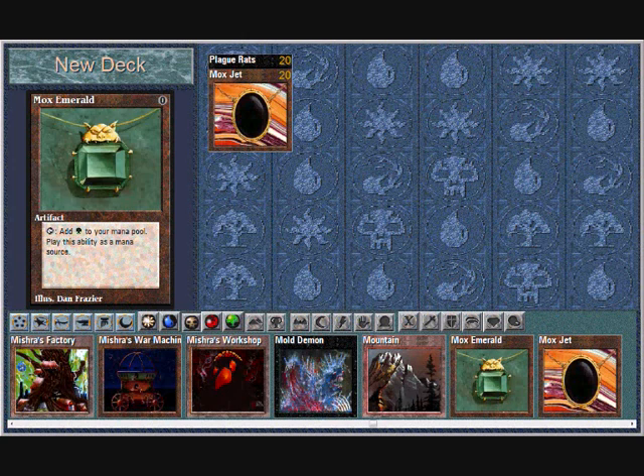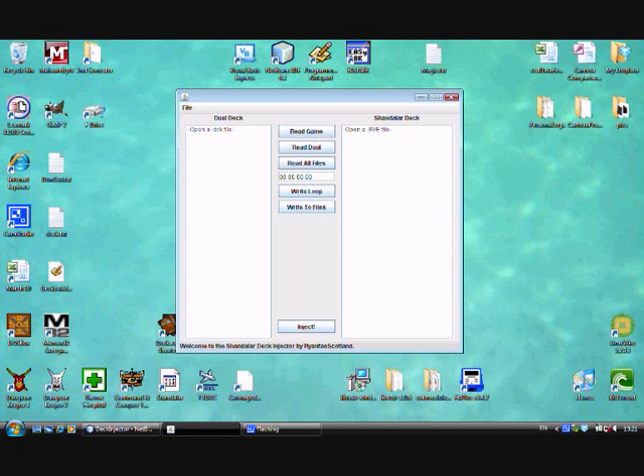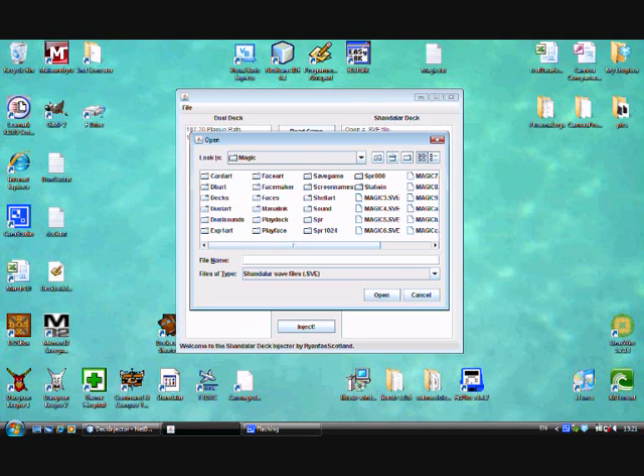The name hasn't changed, let me go and check that. Rats — yeah, it's fine. Save again just in case. So we exit out of the deck editor and open it up in my deck injector. Let's find the rats.